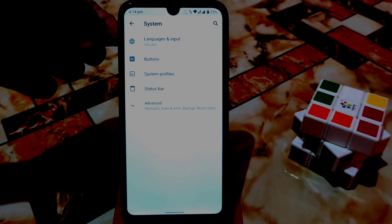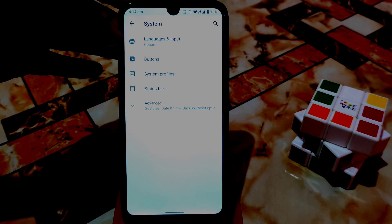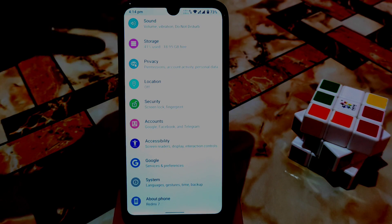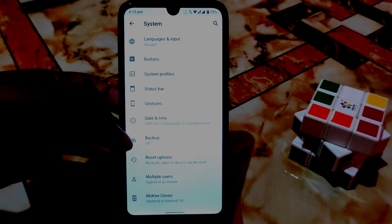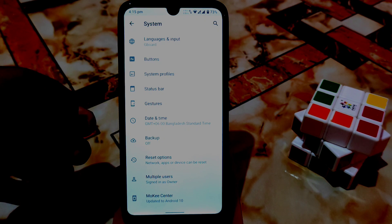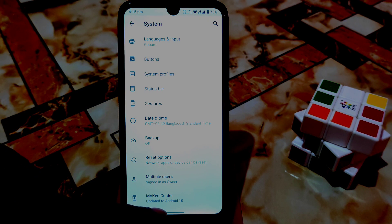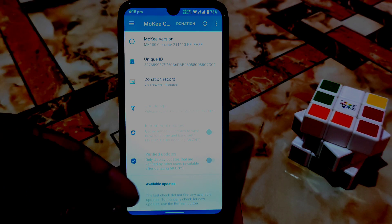Previously we had AOSP keyboard, but they finally added the Google keyboard here. This is a vanilla build, so you can easily use any kind of GApps according to your choice. You can also update this ROM from the Mochi center update center - if you have any update available, you can check there.